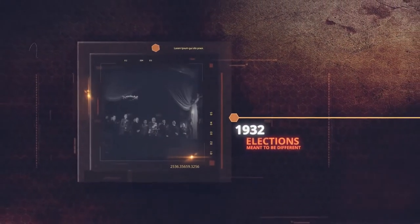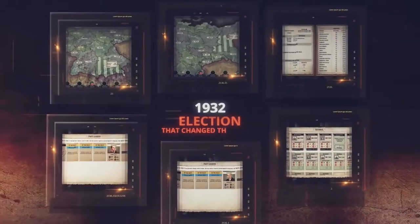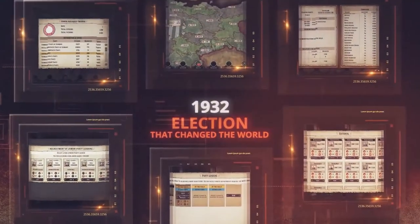Evil Democracy 1932 is a pretty well-made simulation and strategy game where you try to prevent World War II from happening by influencing the masses and falsifying voting records. I'm Epau from Indie Game Guides and today I present to you my complete guide for Evil Democracy 1932.